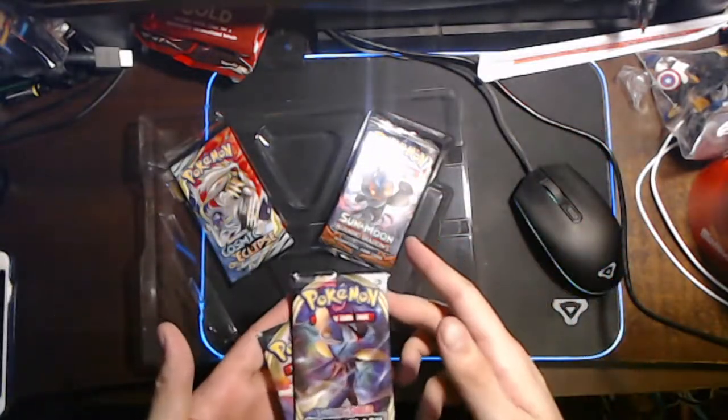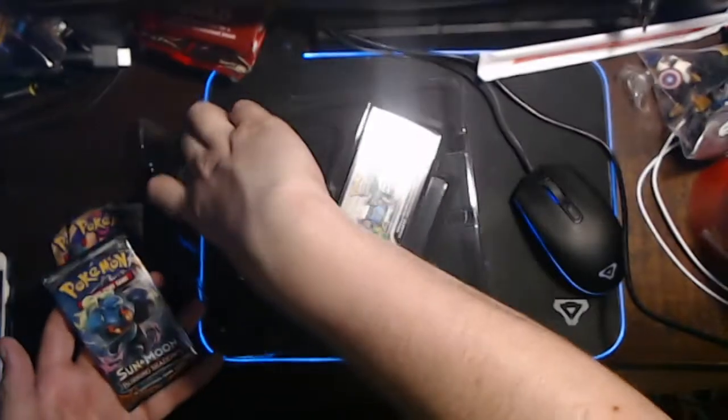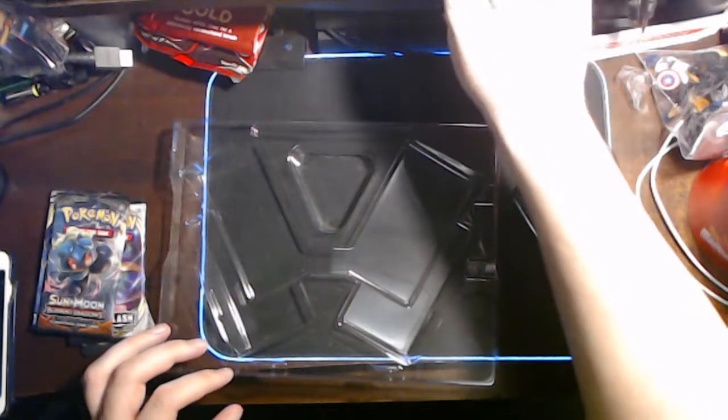We've got two Rebel Clash — I'm also looking for a regular Sword and Shield, but oh well. We've got a Burning Shadows and a Cosmic Eclipse. And here's our code card. It's green and white, obviously.